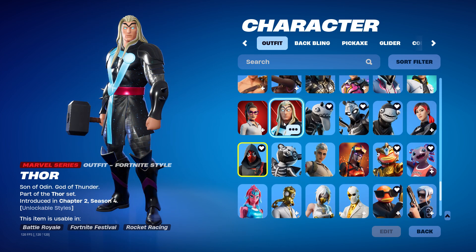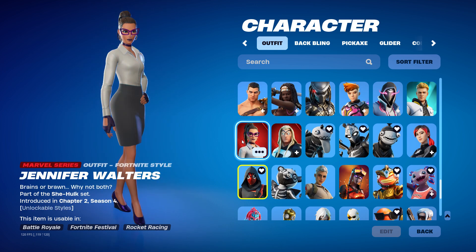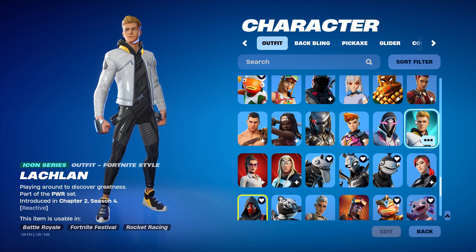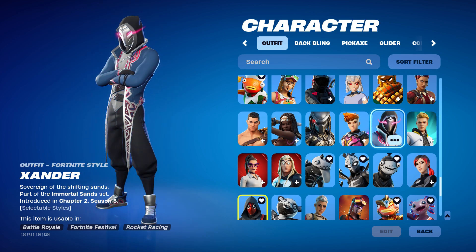And then we got Thor — this is from Chapter 2 Season 4 Battle Pass. And then we got Jennifer Walters. The Lachlan skin — I got it because I like him. And then we got Xander — this is actually a really rare skin, it hasn't came back in a while. It was a Refer-a-Friend skin, so I'm glad I have this.